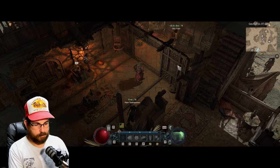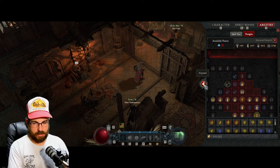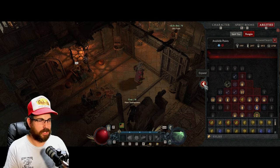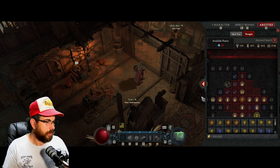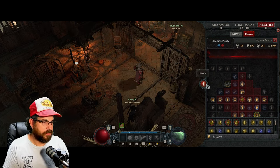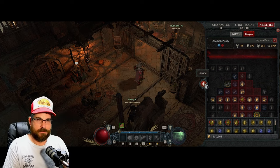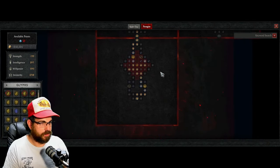It's over here in Abilities — number one overlooked thing, especially by myself. It took me about 12 days to figure this out. My buddy was like, 'Click the arrow right in front of your face.' This thing is hidden in plain sight. If you're already using it, congratulations — you're smarter than me. If you hadn't seen it, you're welcome.